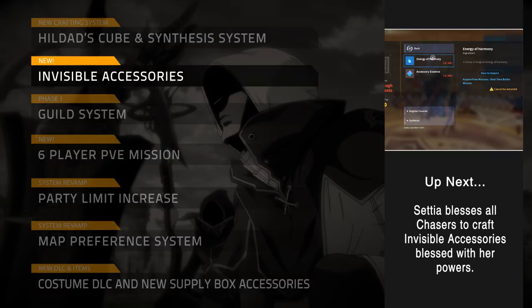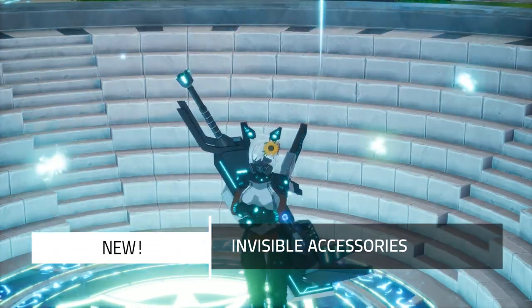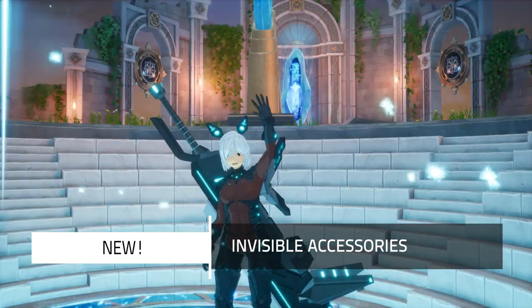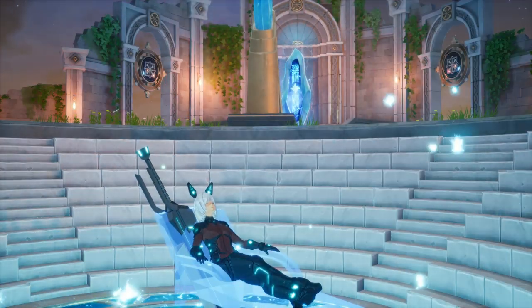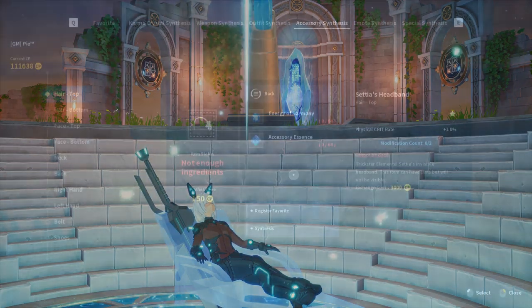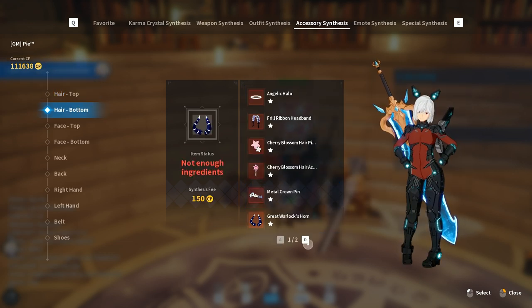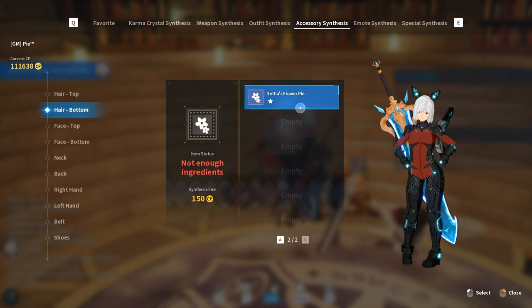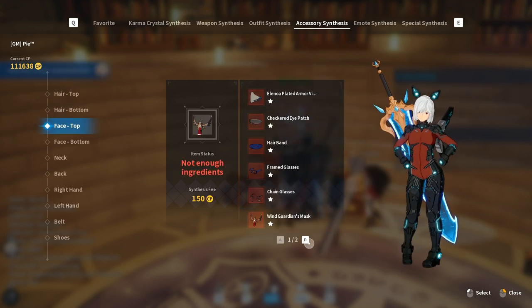Invisible Accessories. Some chasers love looking a little extra, and others like the basic simple approach to combat apparel — we're about to talk about providing options. Setia, the Trickster Elemental, will now allow you to craft her invisible accessories through Hildad's Cube using Essence and Energy. You will now be able to create your perfect look without sacrificing stats.